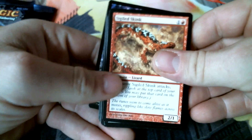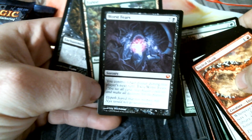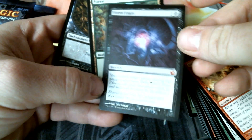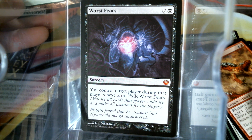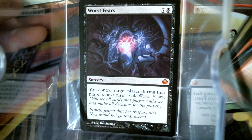I didn't really buy much of this set back when it was Standard legal, I don't really know why. But there are some things in here that are mythic — 'you control target player during that player's next turn, exile this' — eight mana. I have never heard of this card, and I see why. I don't think that's an eight-mana effect, I really don't.